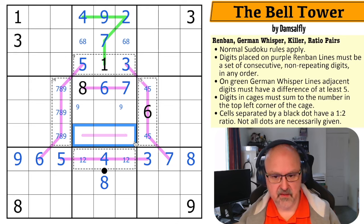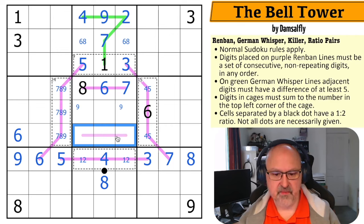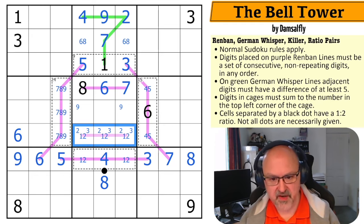This is actually quite restricted. Six is just right here by Sudoku, but this line is quite restricted. It has to be one, two, three or two, three, four — because it can't be three, four, five (that would break the constraint), and it can't be four, five, six or five, six, seven.